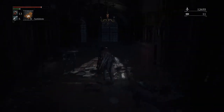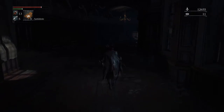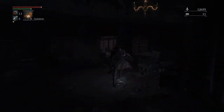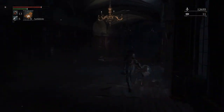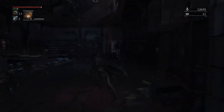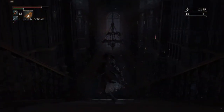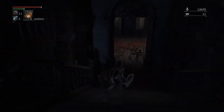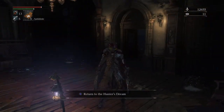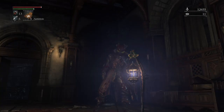I think that's about it for me for this video because we got what we came here for — the Cainhurst Summons — and I need that to get to Cainhurst Castle. So we came here and got that. Now we gotta go over to the Hemwick Charnel, which will essentially teleport us there. Thanks guys for watching, and I'll see you over at Hemwick Charnel on the next one.